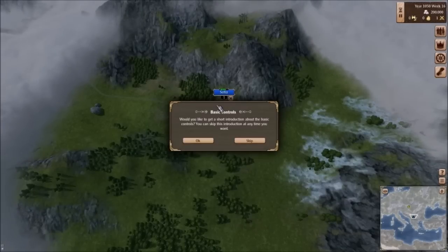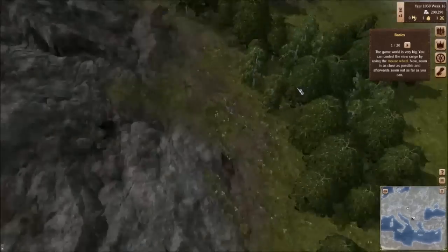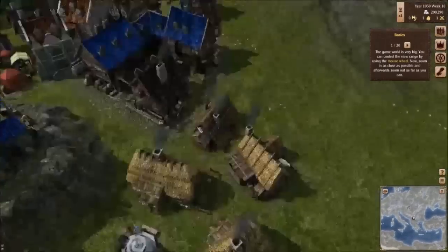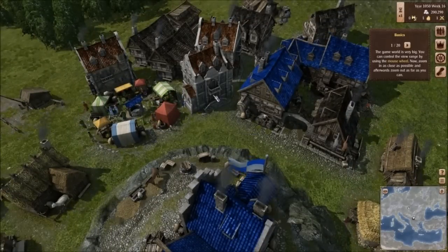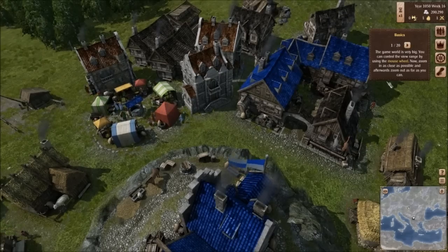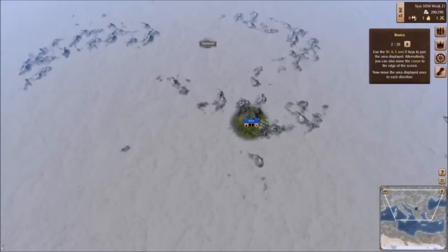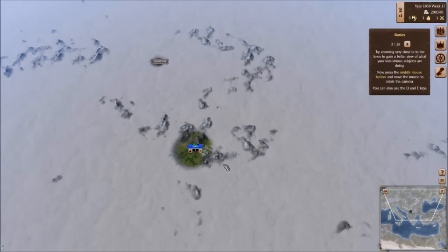Would you like to get a short introduction about the basic controls? You can skip this introduction at any time. Sure, okay. So it looks like there's a slideshow of sorts in the upper right-hand corner. I can zoom — really close if I want to. I can actually see people going about their daily lives. I can hear dogs barking and people talking. That's really cool. Zoom out as far as I can — holy cow, look at this. Huge. WASD to scroll, or I can move the mouse cursor. The slideshow automatically advances if I complete that part of the tutorial.